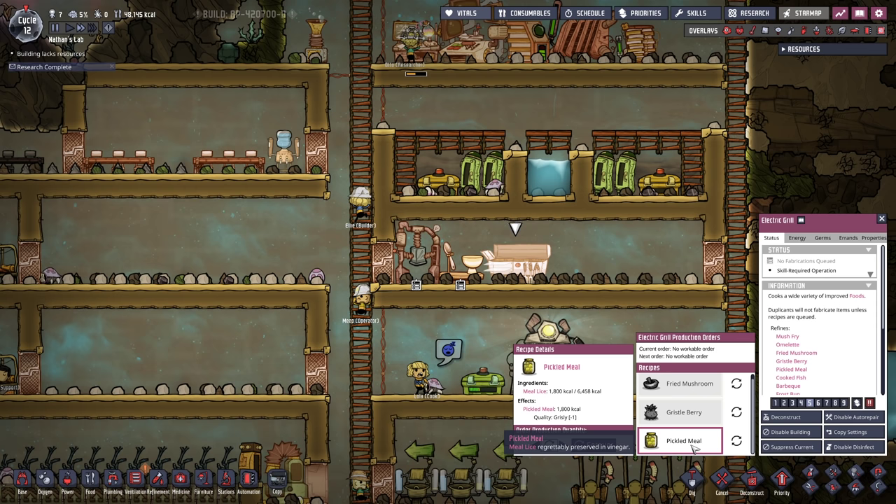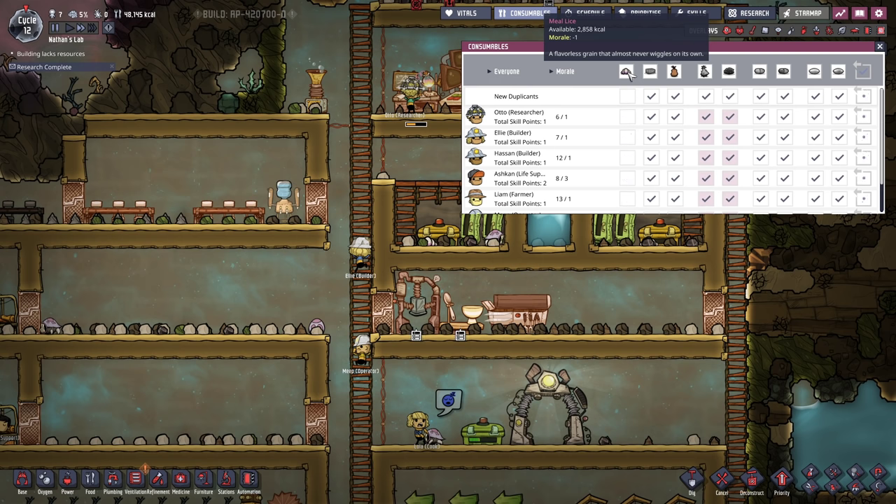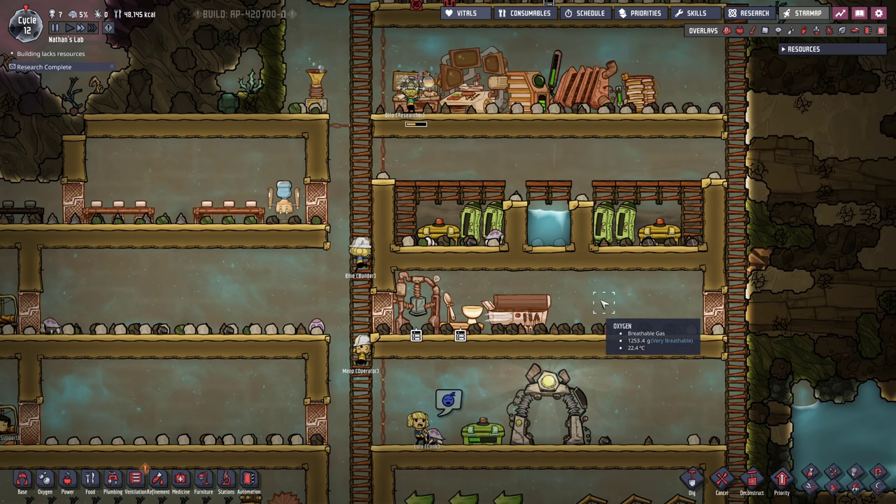But most importantly, I want my cook to improve their cooking skill. To make this system even better, we have to tell our duplicants what they can eat. For instance, meal lice is now off the table. We're still gonna keep nutrient bars and the muck root. However, bristle berry they shall not eat either - we set in the grill to cook these. Same thing with the mushrooms. Even though we don't really have a lot of mushrooms or access to them, we queued up the recipe and we wanna prevent the duplicants from eating the raw mushrooms.